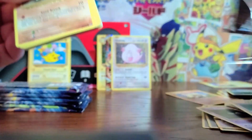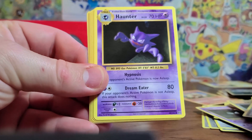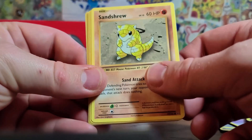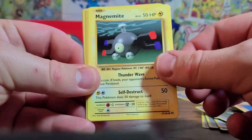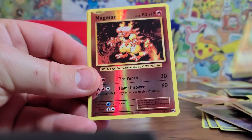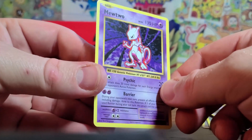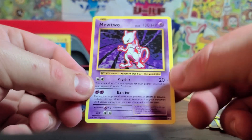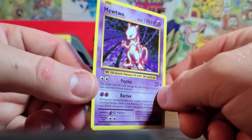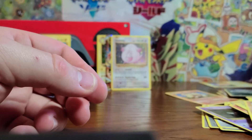Sixth pack: Polwhirl, Maintenance, Haunter, Sandshrew, Ponyta, Magnemite, Pikachu, Machamp, Magmar, and a non-holo Mewtwo. I didn't realize you could get a non-holo Mewtwo — that is beautiful. It's too bad that wasn't holo, that would have been great.